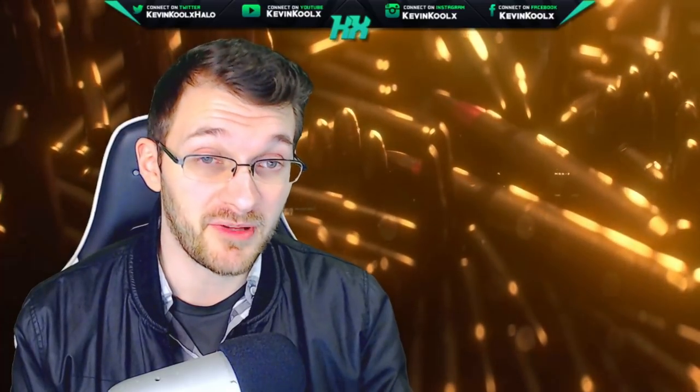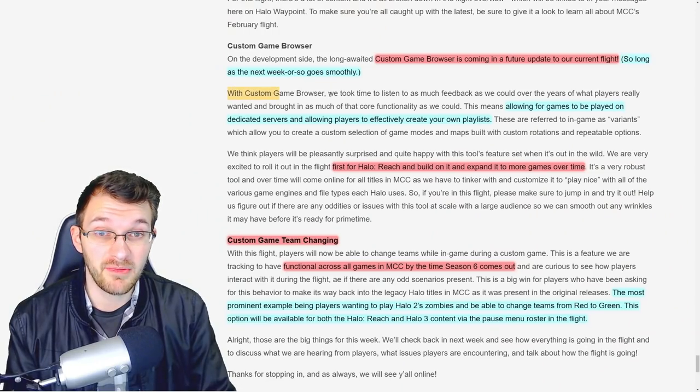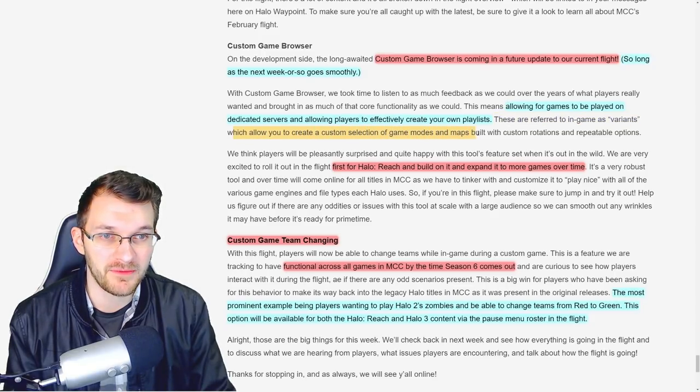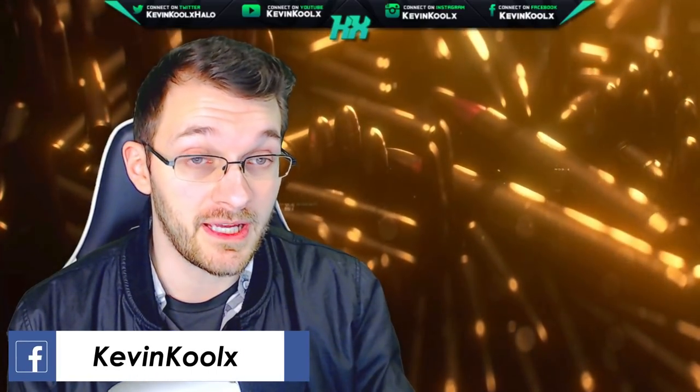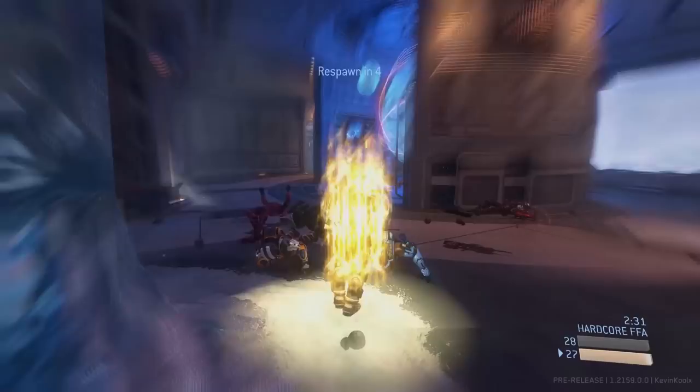They'll probably give us another week of playing around with it and then close the flight out after that. In this update they bring up a few specific details about the custom game browser. They say they took the time to listen to as much feedback as they could over the years, bringing in as much core functionality as possible — allowing games to be played on dedicated servers and allowing players to effectively create their own playlist. These are referred to in-game as variants, which allow you to create a custom selection of game modes and maps built with custom rotations and repeatable options. This means the connection is going to be nice and crisp for us to play.